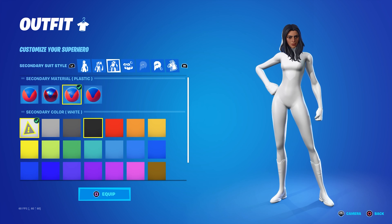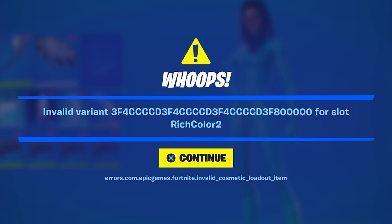We got black, then we got white. Can we save it though? Can we equip it? No — 'invalid variant for slot.' Myth busted, you cannot have it.